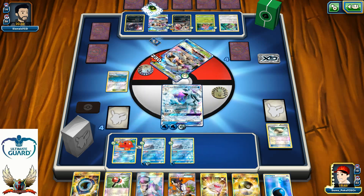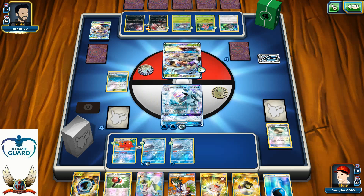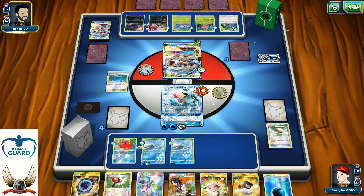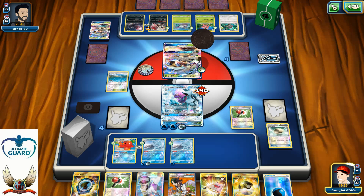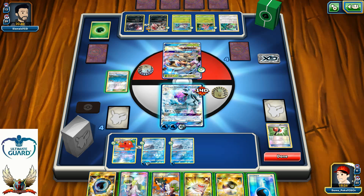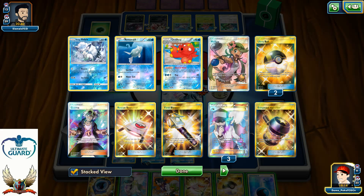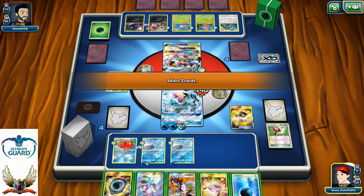Sycamore from my opponent, then a Crushing Hammer — retreat down to Zoroark. Another Wimpod attached and retreat to Golisopod, that's another 140. A huge amount of damage counters. I'll play Crushing Hammer — heads! Successful coin flip. One Rescue Stretcher is in my discard pile. I'm thinking about getting another Ninetales and playing Sycamore for energy discard.